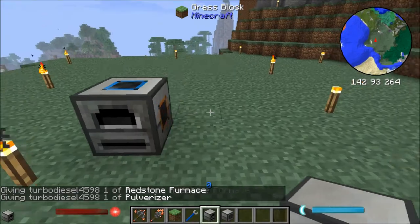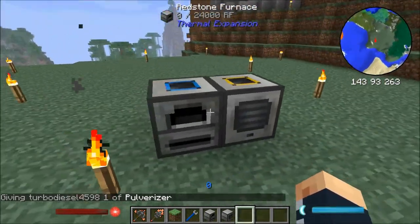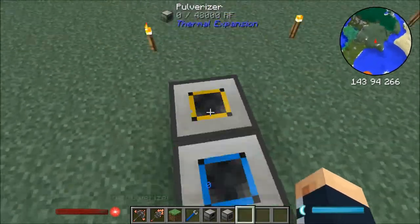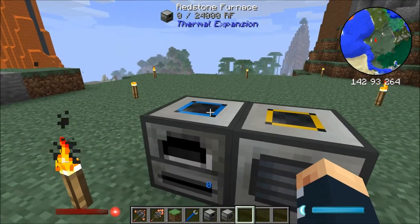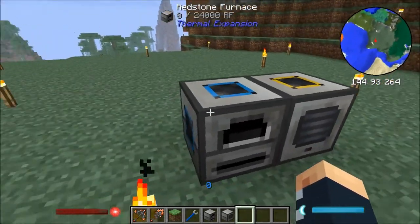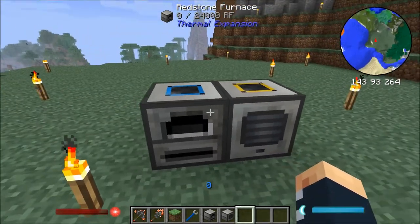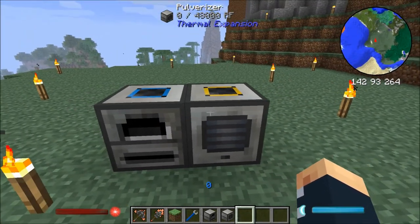If we just place them down in the world, we'll see that there's a few things here. It's got a nice texture to it, and there's also these sort of blue, yellow and red squares — these cubes on the top. And I'll show you what those do right now. If we look at the top here, it's showing that it's got zero out of 24,000 RF and zero out of 43,000 RF. RF stands for redstone flux — that's the new sort of energy in Thermal Expansion.